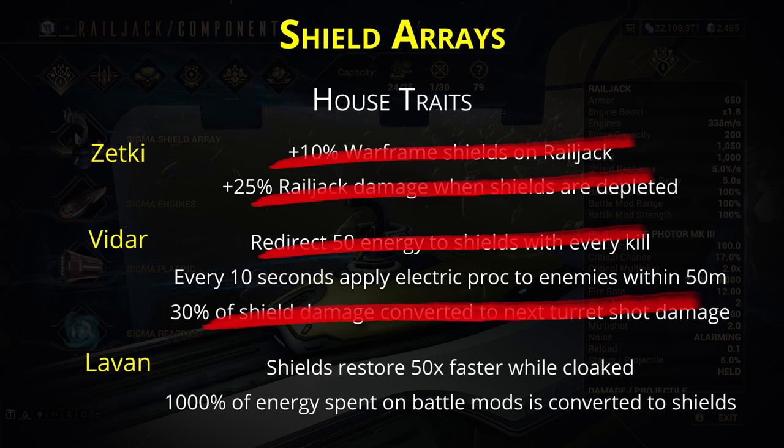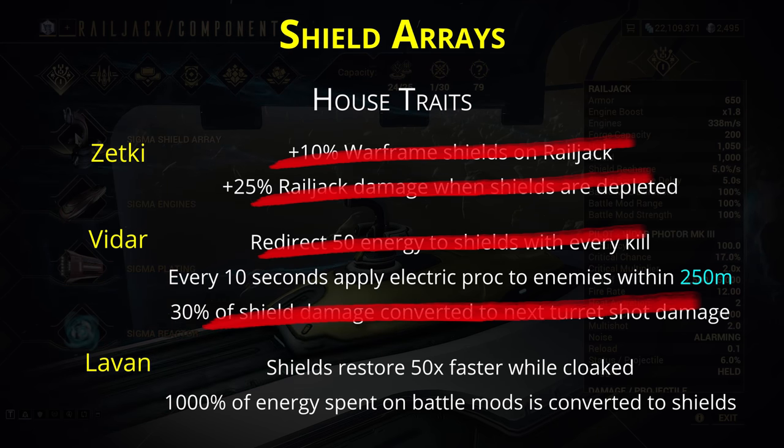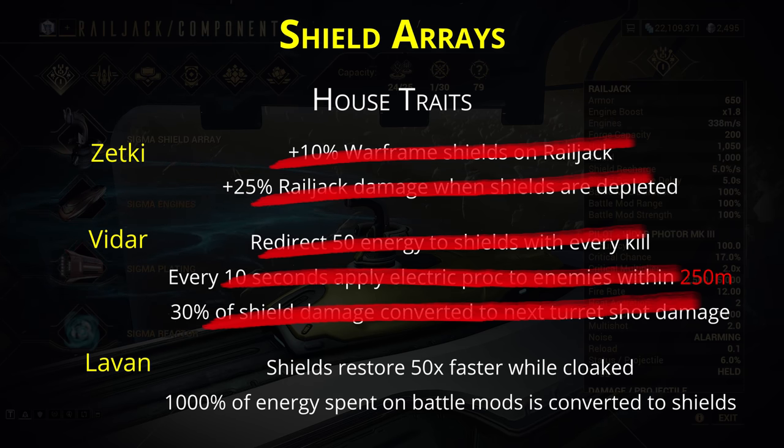The third Vaidar perk applies an electric proc to all enemies within 50m every 10 seconds — well, that's what it says. The range is actually closer to 250m, but it only applies to enemies around the Railjack and doesn't affect ground enemies at all. 250m in Railjack distances is practically punching range, making this virtually useless. You can just fire missiles for fighters and disable cruiser ships with the Blackout Pulse battle mod.